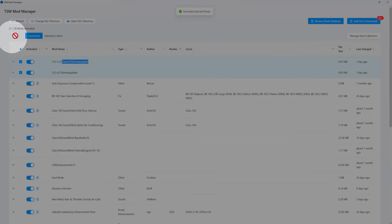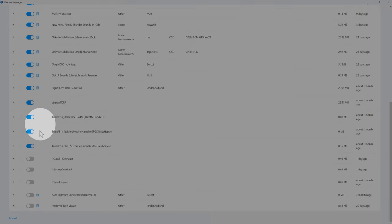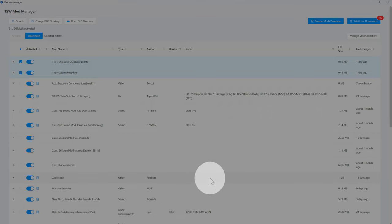The smoke update and the Class 31 smoke update — we're going to activate those two. They're highlighted in blue, checked. The other three are deactivated. Now we get to the game again and show you this option of the exhaust.